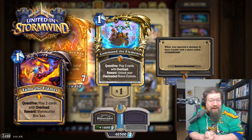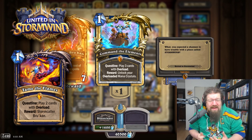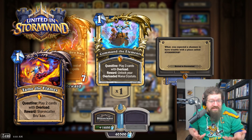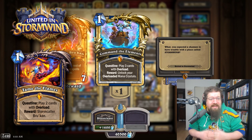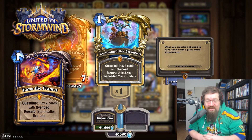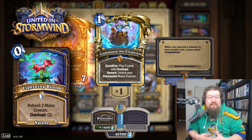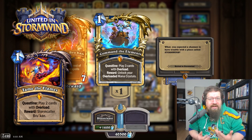If there's one quest you could probably revert, it would be the Shaman one — Command the Elements. The last stage basically had an extra overload card added to it; instead of 2, it's 3. It wasn't super prevalent in Wild during its unnerfed time, it did see some play, but I just don't see it being a big problem — especially since Lightning Bloom has since been nerfed, which was one of the big enablers of the deck. I do think Command the Elements probably could get reverted.